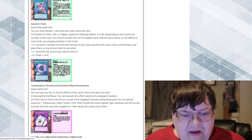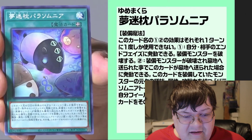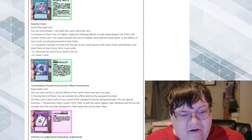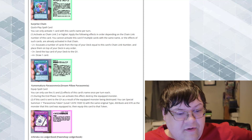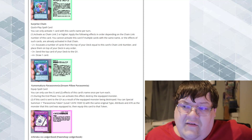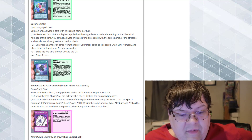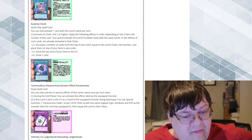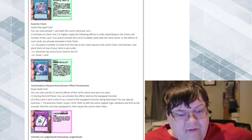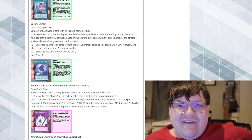And then we got Dream Pillow. What? This is adorable — I love this. He's just staring at me. So, you can only use the first effect of this card's name once per turn. During the end phase, you can activate this effect: destroy the equipped monster. If this card goes to the graveyard as a result of the equipped monster being destroyed, you can special summon one Parasomnia token with the same original type, attribute, and attack as the monster it was equipped to, and equip this card to that token. That's interesting for a gimmick, I guess.